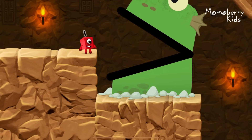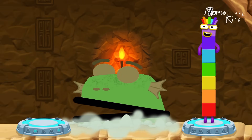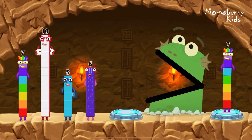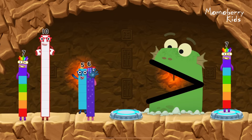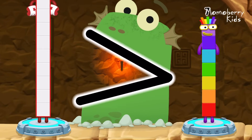Be Blockzilla! Tap to get past Blockzilla. Find a bigger number. Me Blockzilla! Me like bigger numbers! 7, 5, 6, 10. You solved it! 10 is greater than 7.